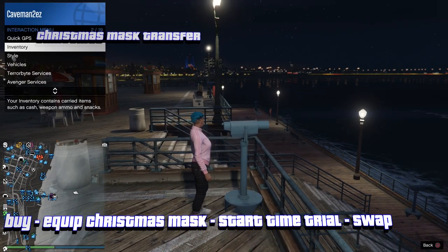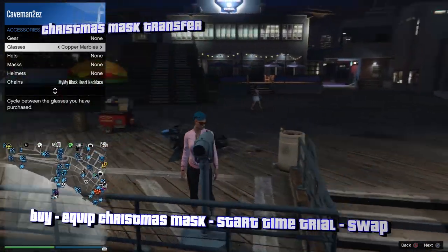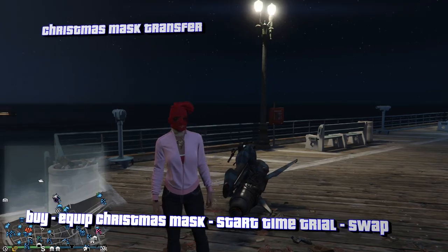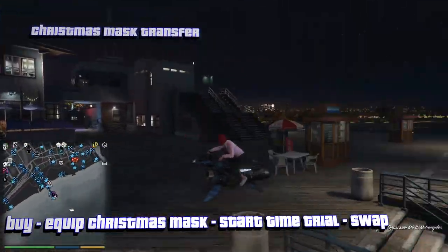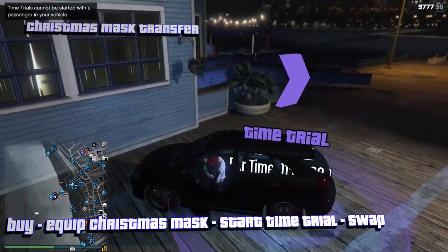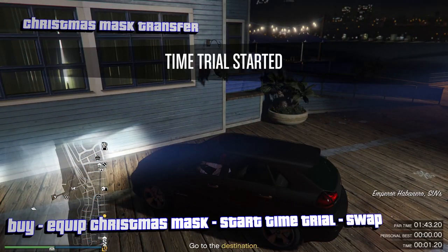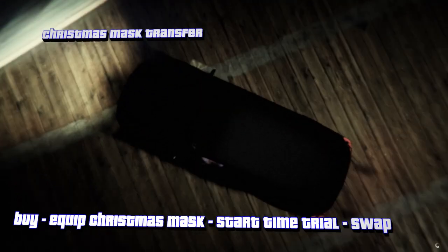Right now we're going to do the merge. Run by the telescope and spam the right D-pad. Then hold the interaction menu, go to Style, and equip the glasses. Walk away from the telescope and it merges them. The Christmas mask is what helps the transfer glitch work, along with the time trial. You need a ground vehicle for this. Make sure you're wearing the correct outfit and the Christmas mask, get in the car, start the time trial, hit right D-pad on the time trial, then pause it and go to Swap Character. It's that easy.